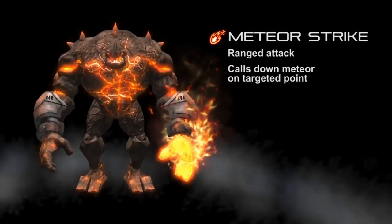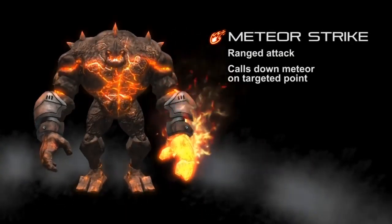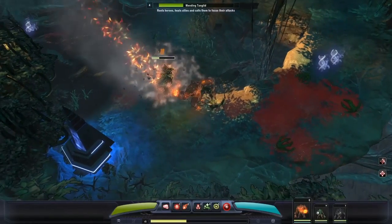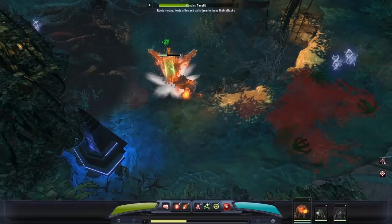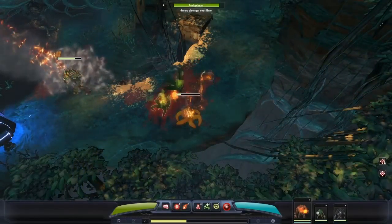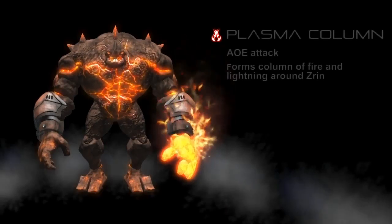Zyrin's second ability is called Meteor Strike. Meteor Strike can be targeted anywhere on the screen, and will stun and damage all enemies caught in the area of effect. Zyrin can use this both to stun ranged enemies so that he can close in on them, and to interrupt important abilities from enemies who are far away.